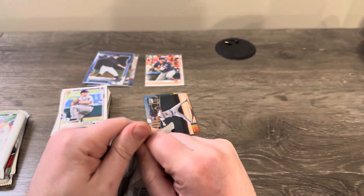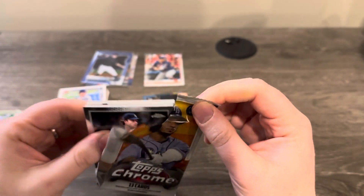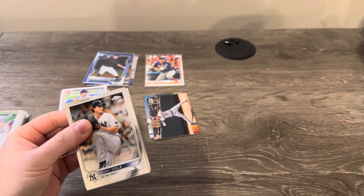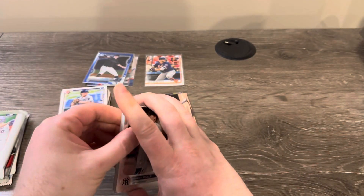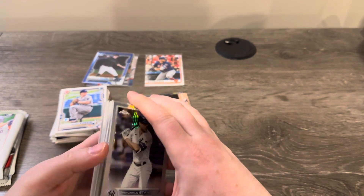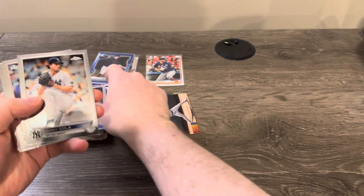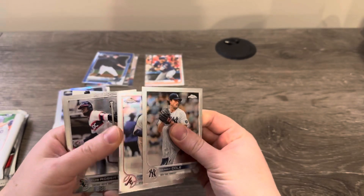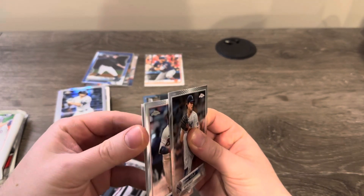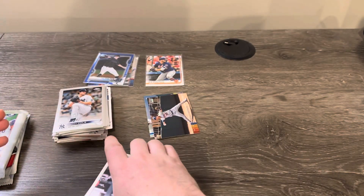2022 jumbo Chrome — you guys might remember my video where I opened a jumbo box of this and pulled three base Drew Ellis autographs, thanks Topps. Looks like we do have something in here — there's a prism and a Chas McCormick refractor. That's nice, though these cards are always incredibly bricked, so tearing them apart is ridiculously hard.